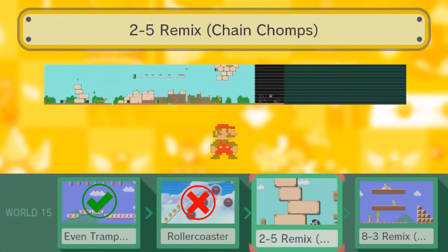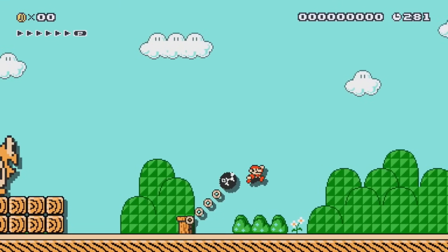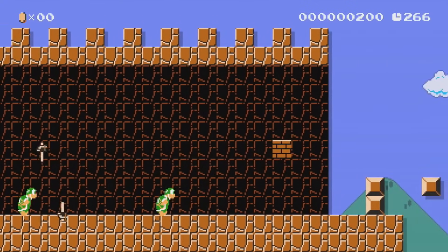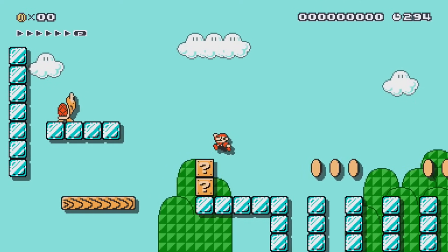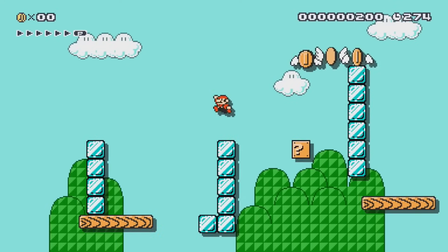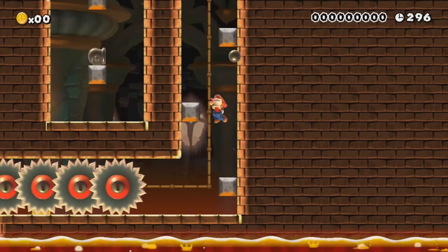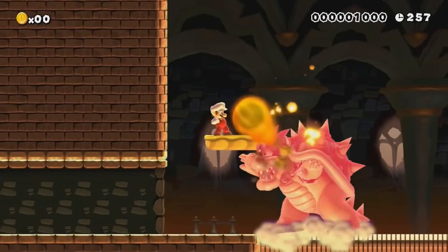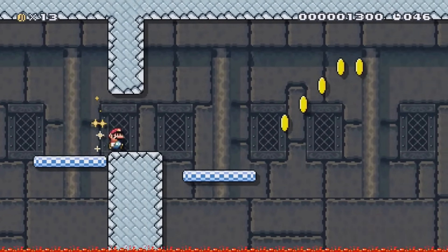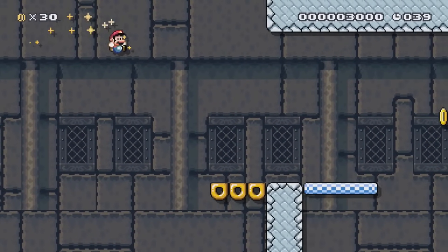2-5 Remix Chain Chomps, like all the Remix levels so far, is easy to beat without any particular hurdles. 8-3 Remix Hammer Bros. doesn't require any particular attention — just play the level like you normally would. 6-3 Remix Ice has coins you can dodge by just running under them, with a couple of flying coins you can simply wait for to pass. Don't Delay doesn't contain a single coin, so you have nothing to worry about except those cells that follow you around. Race to the Finish is an auto-scrolling stage with very precise jumps, but Nintendo had the brilliant idea of putting coins literally everywhere — forget it, this one is impossible.